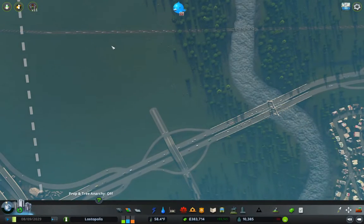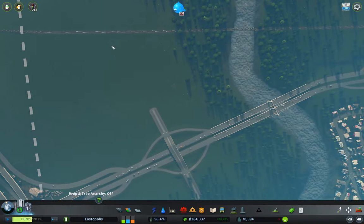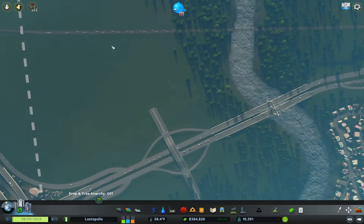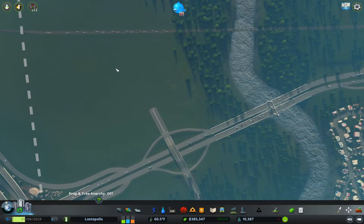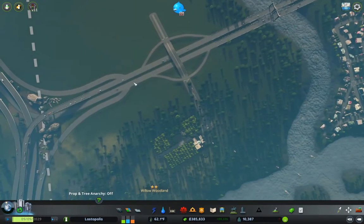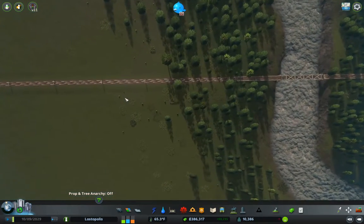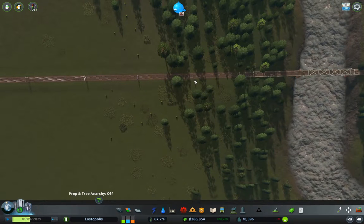Hello everyone, welcome back to Cities Skylines. This is Lostopolis, as you can see on the screen. Now, I've been pondering for all of two minutes what I'm going to do in this episode, and I'm still kind of pondering. But the conclusion I've come to is I want to connect up Freight Rail.